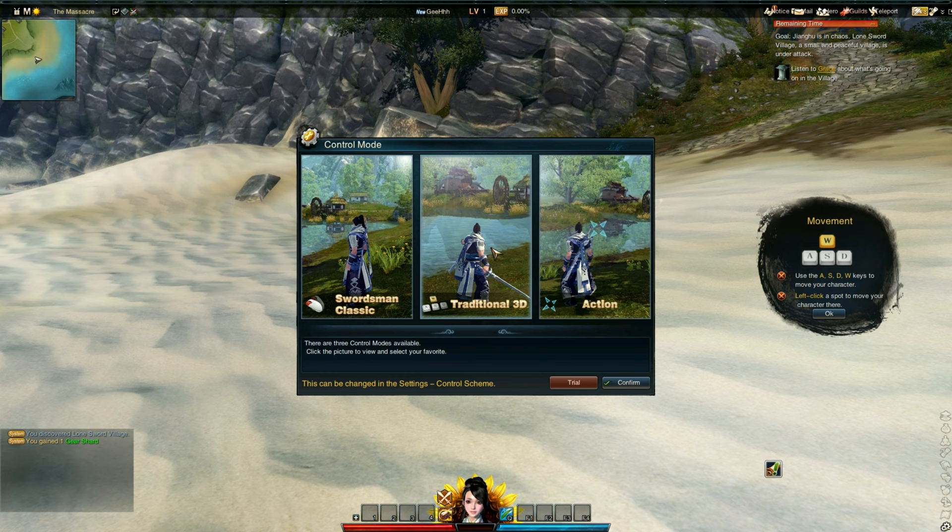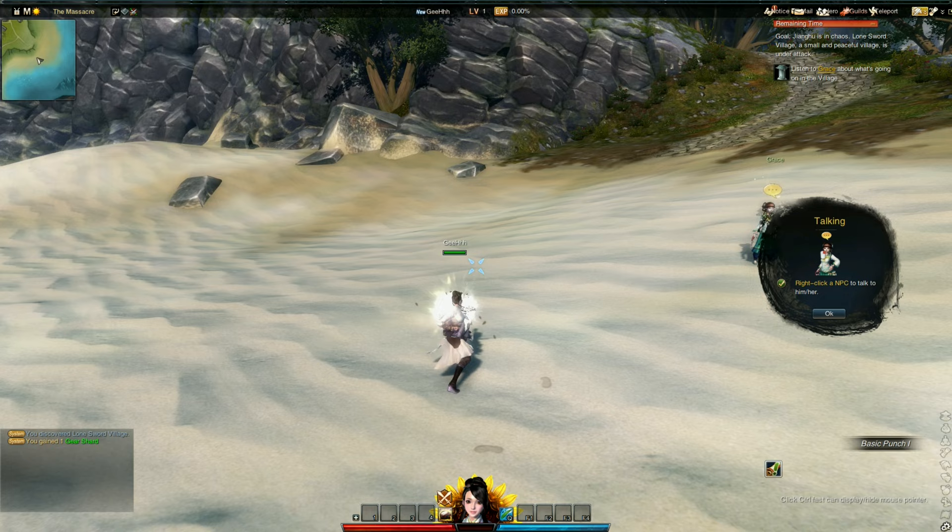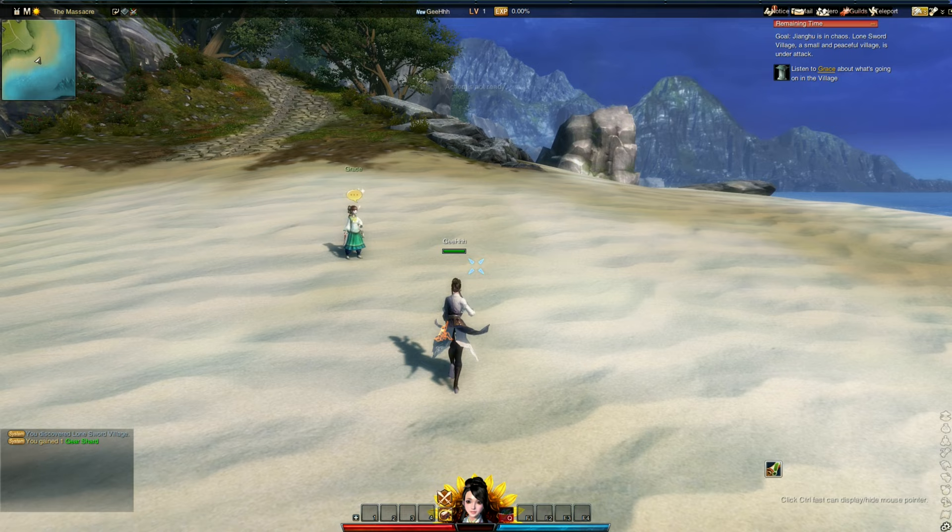Both of those are probably your usual point-and-click tab-targeting style. This other one is the action mode. Let's check out their action control mode and see what it's all about. We can move with WASD. Can we jump? Yes, we can jump, but there's a one second delay. Seems like a legit action combat — we can attack even without a target. Right mouse button is the kick, but there's a delay.